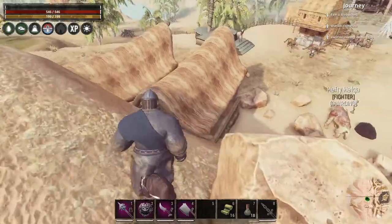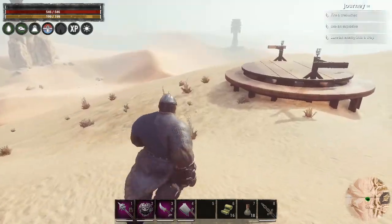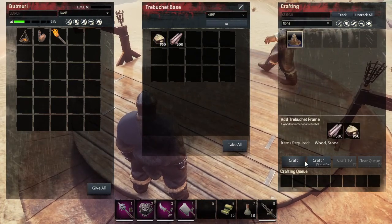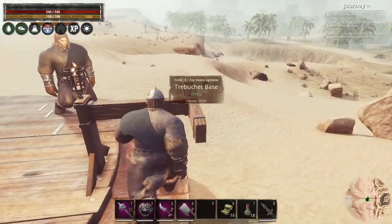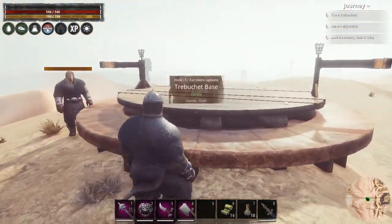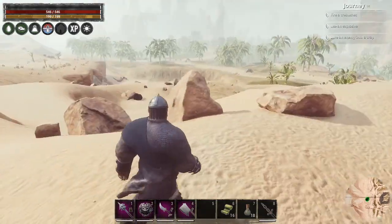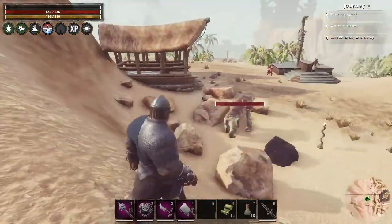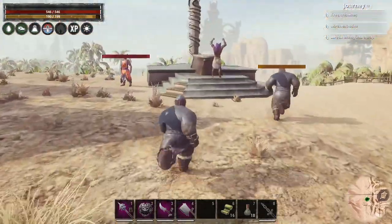We built stables and we've got some horses going, sabertooth cats, and all those wolves. I have enough in here to build the frame. The trebuchet is a bit different to other buildings — you build it in stages. First the platform, then the attachment piece, then the trebuchet itself. We also upgraded the shrine to tier two.